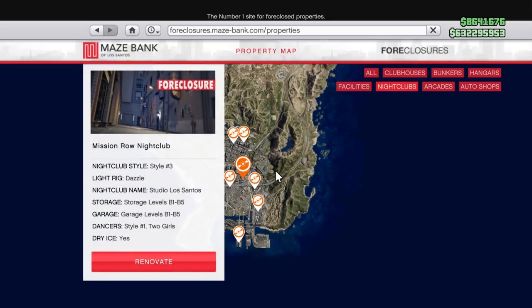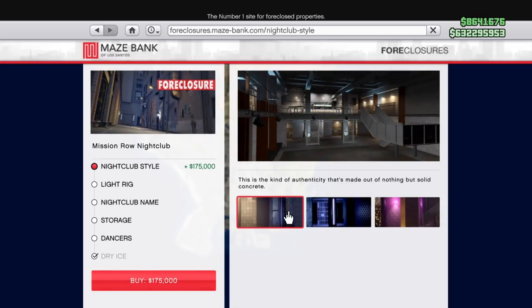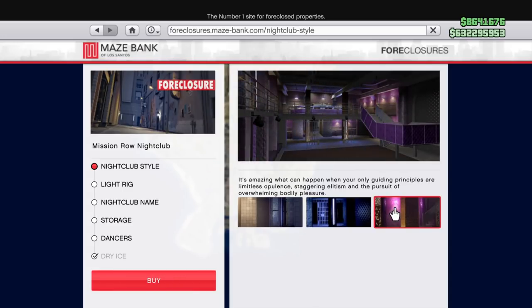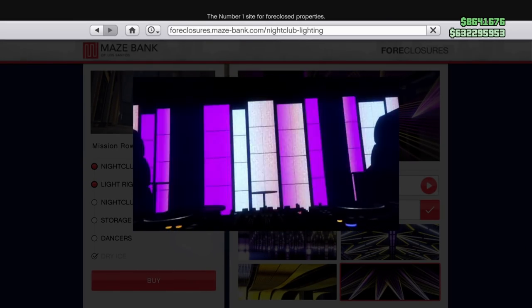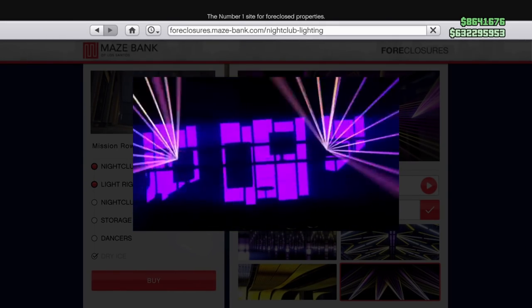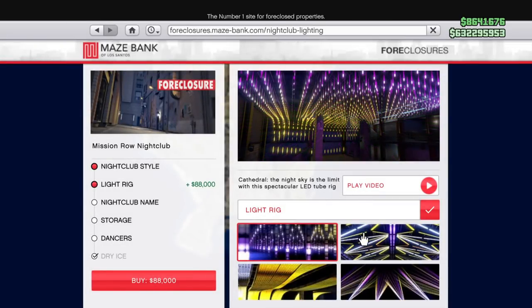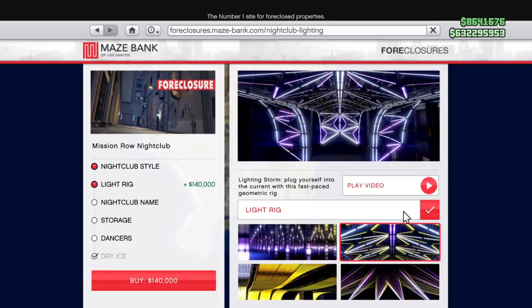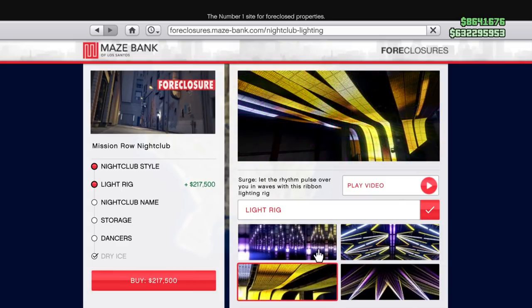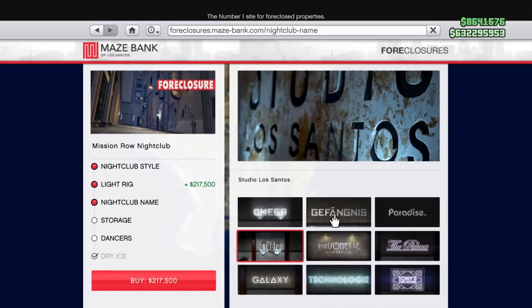After you make your purchase, there'll be a bunch of upgrades. Some will be cosmetic and some will actually be crucial and critical to the functioning of your nightclub and how it makes its money. You've got the nightclub style, the lighting rig, the nightclub name, storage, and dancers — you can do a little preview of what the lights look like. But really, the only thing that you need is going to be in regard to the storage. The storage is broken up into two different categories: the actual cargo storage, which is where you're making your money, and the other part is your car garages.